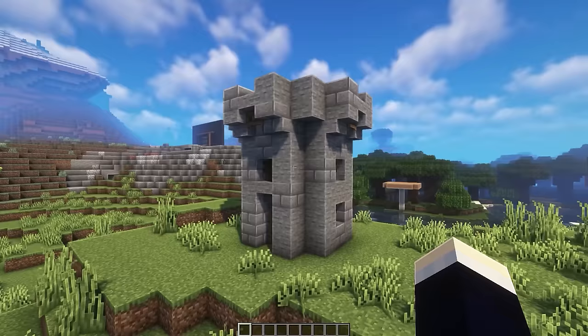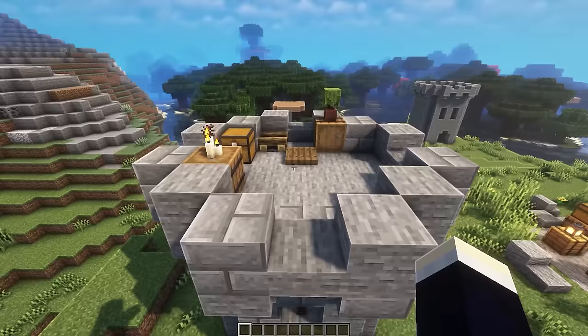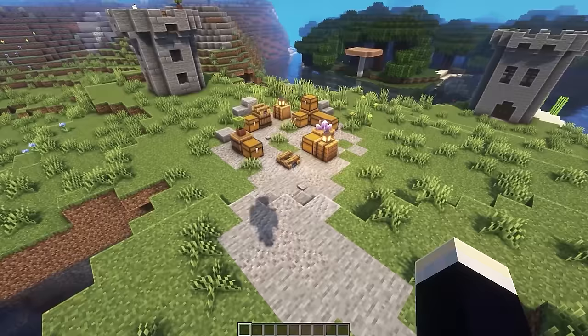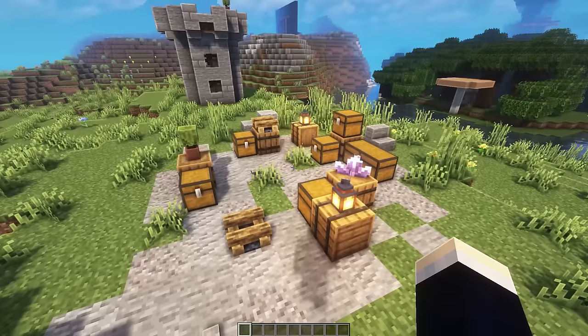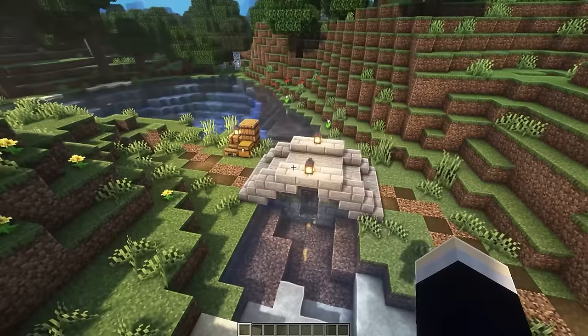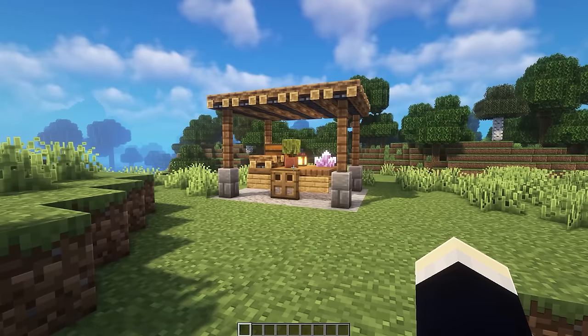Next are some mini medieval builds — small versions of medieval things. The first is a tower, useful for base defense or as part of a castle. The next is a bonus mini medieval storage area with andesite stone and gravel-textured paths, barrels, chests, and decorations. Then there's a mini medieval bridge with a single arch — not meant to cover a big area of water, just a little mini stream, with pathways leading to and from it.